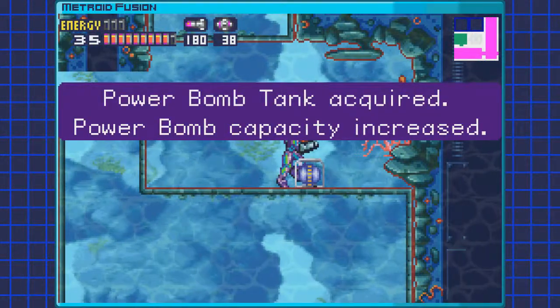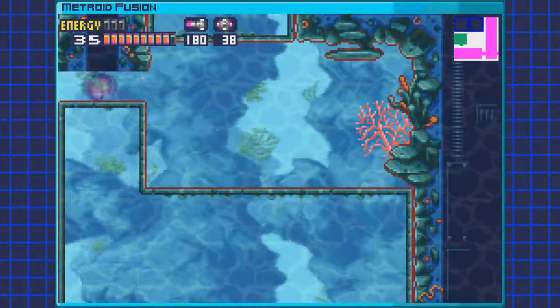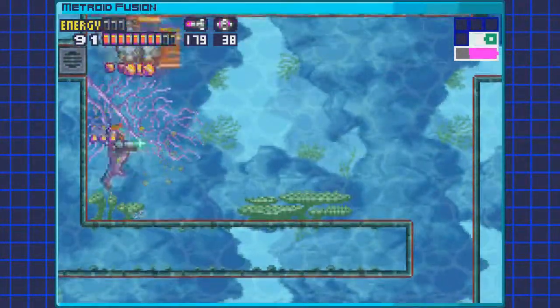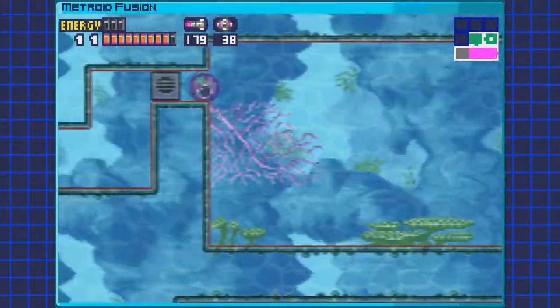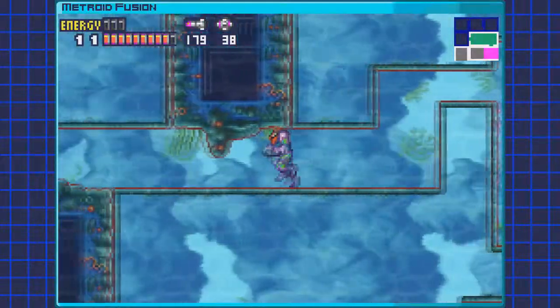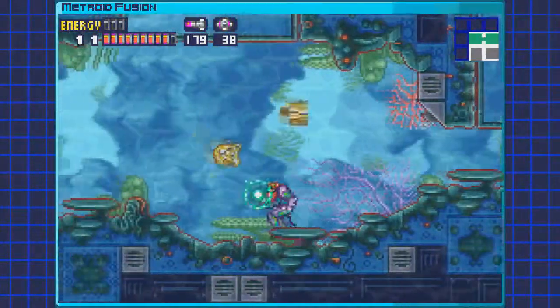There is an expansion hidden off to the right — this is a Powerbomb. We're gonna be getting primarily Powerbomb expansions from here on out. That's not to say that we won't get any missile expansions — we still have a decent number of those left — but it's just gonna be a lot of Powerbombs since we kinda need to catch up on those.